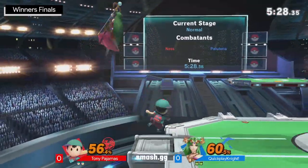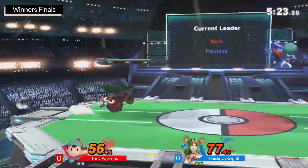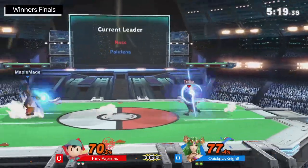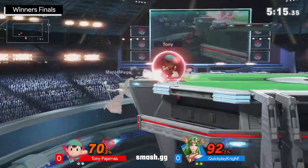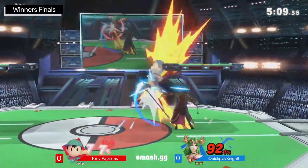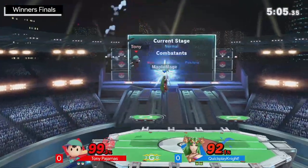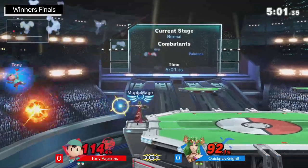Quick Play Night doing a good job — not going to be able to get the grab, but just again doing a good job, evening this up percentage-wise. Tony Pajamas was off to a pretty decent start. Big punish there with the dash attack. Tony Pajamas was off to a pretty solid start in the second stock. And oh, that's an unfortunate explosive flame. Looking for the back air — I almost expected it to hit, but it didn't. Good F-Tilt from Tony. And catching Tony air dodging into that explosive flame for the second time already.